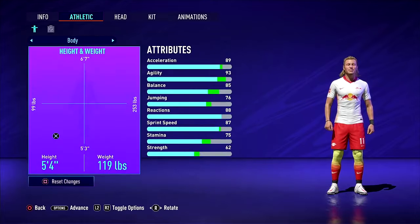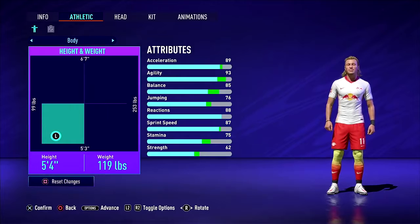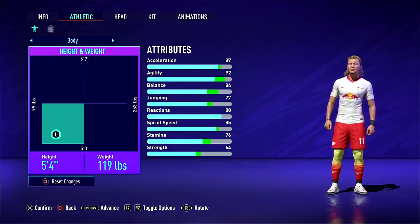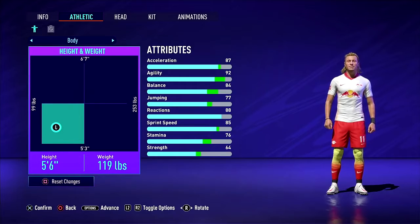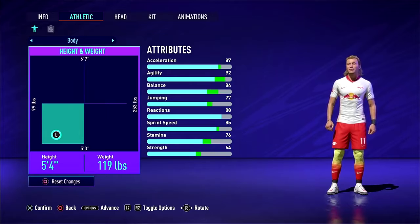Come over to body, and this is exactly what I would recommend: 5'4", 119 pounds. The system works in brackets — it doesn't change your stats every single pound, it changes them at bracket thresholds. So you can see nothing changes at this weight, but as soon as I go over to 123, acceleration goes down a little bit and strength goes up. Billy, who I play with, puts himself at 5'6" and keeps his weight under 120. For me, I just prefer 5'4" for that little bit more agility and acceleration, keeping myself at 119.